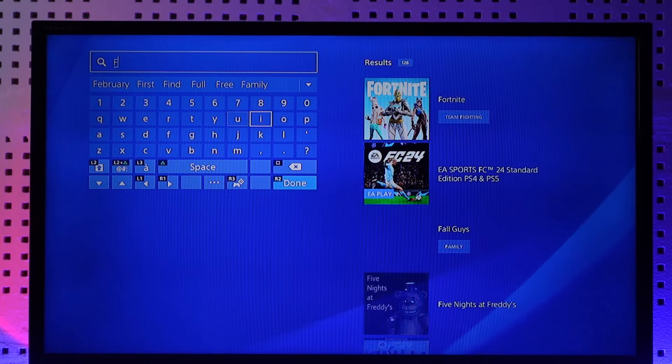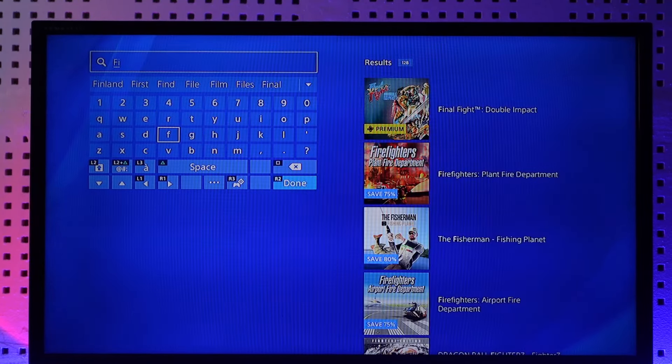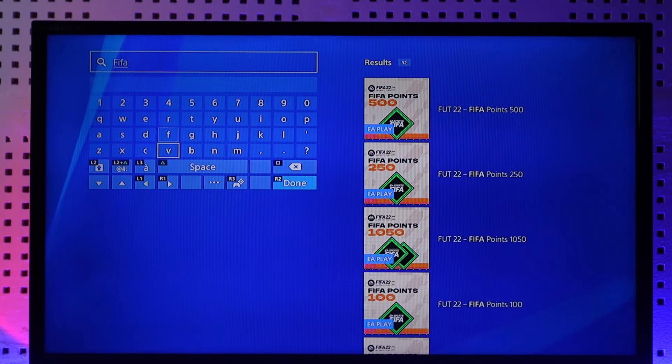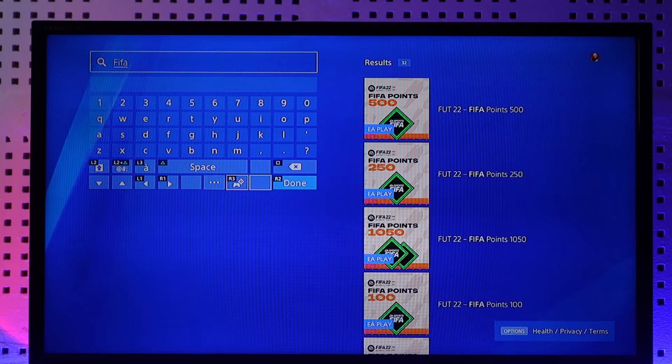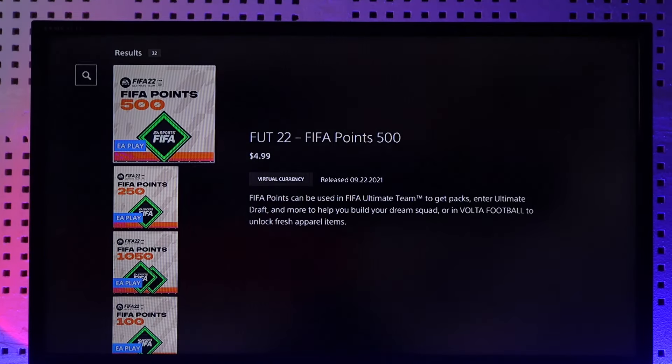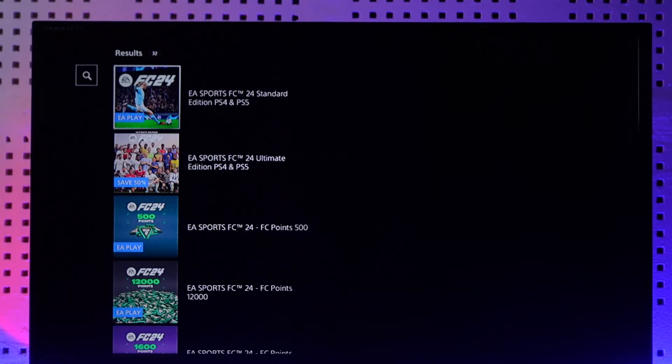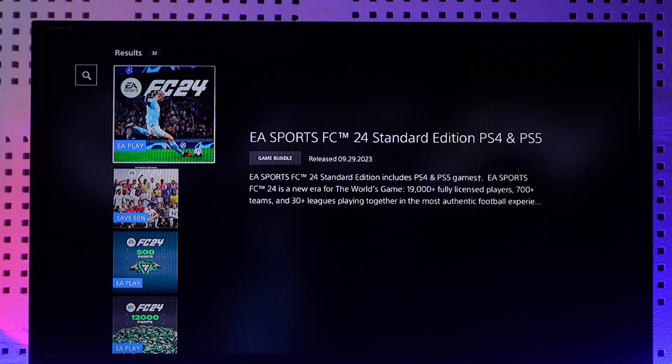Type in the game called FIFA. On the right-hand side you should be able to see different types of search results. These are not the games that we want to download — what we want to do is download FIFA 23, so just scroll down.